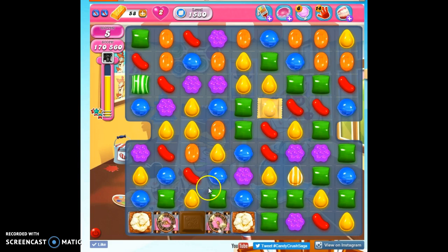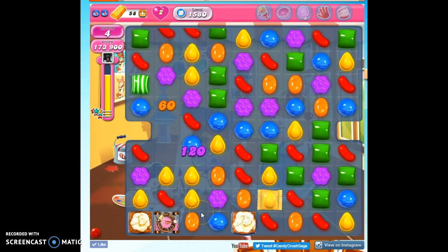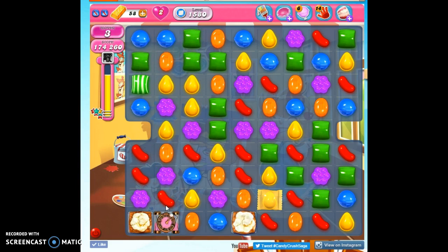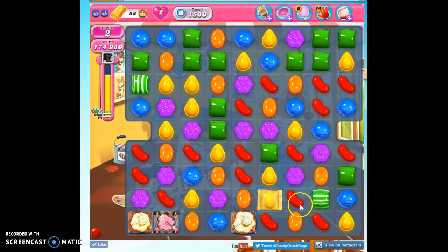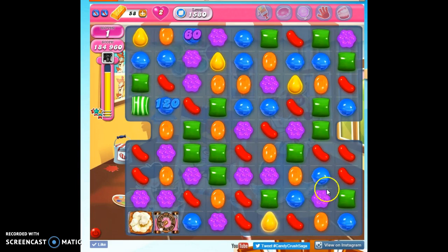We have to get down there — this green will help. We have very few moves left, but we have very little to do now, so we're just about there. We're going to take this out, which is going to take this out, which is going to take this out, and hopefully we're going to get really close to taking this out here with our very limited time.